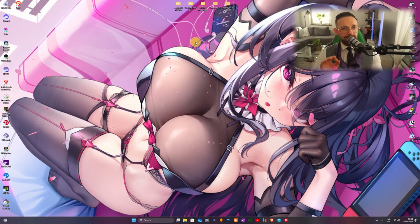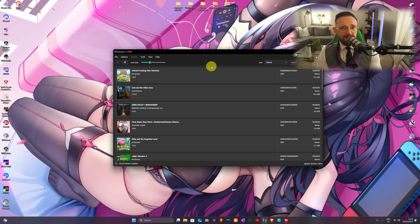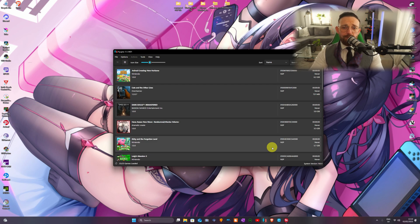We're going to go to the emulator and make only one change — everything else you've been hearing on the internet is totally wrong. We open Ryujinx, go to Options, then System, and click on 'Ignore Missing Services', then Apply and OK. Nothing else we need to do.